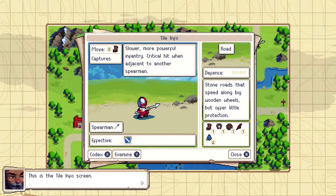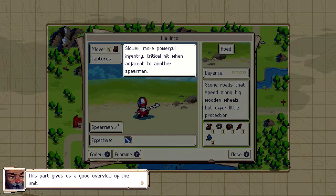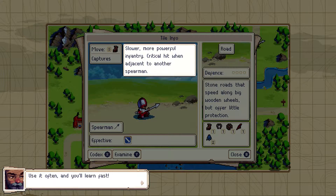In the unit info screen: pikemen are slower, more powerful infantry with a critical hit when adjacent to another pikeman. Stone roads speed movement but offer little protection. We're also spearmen — effective against sword fighters, so we'll probably smash those skeletons in one go. The pikemen crit when adjacent to another pikeman. You can bring up this info screen on any unit, terrain, or structure — use it often and you'll learn fast.